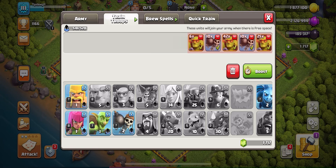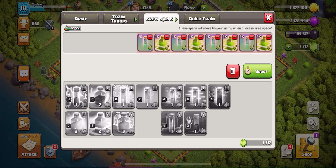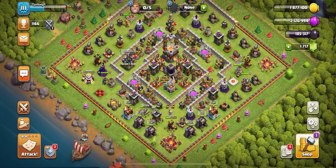This is the army comp that I use. I typically throw in about 20 wall breakers — you can also use super wall breakers if you have them rented. I will typically have my spell space split between jump spells and invis spells, and you'll see why in just a minute.